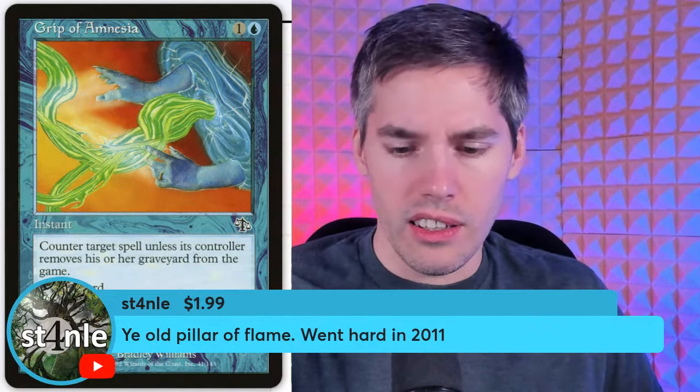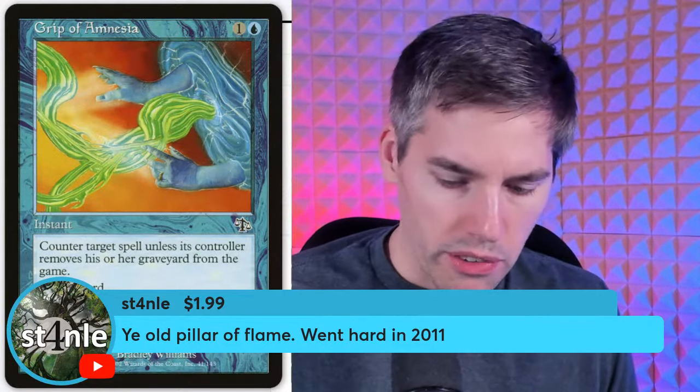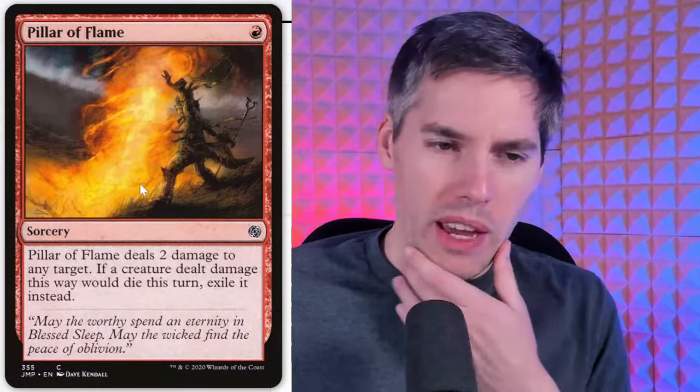It might put some people to a decision if they desperately need their graveyard. Next up, Pillar of Flame — one mana sorcery, deals two damage to any target, and if a creature dealt damage this way would die this turn, exile it instead. I swear there was a metagame for this because exiling creatures was important during Innistrad Restored. It did see play in standard, probably because it was the best removal spell for red at the time.